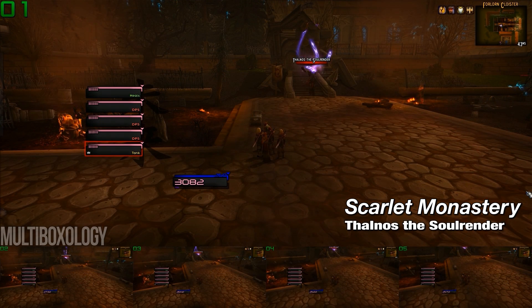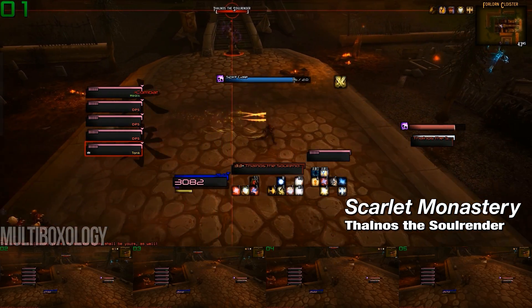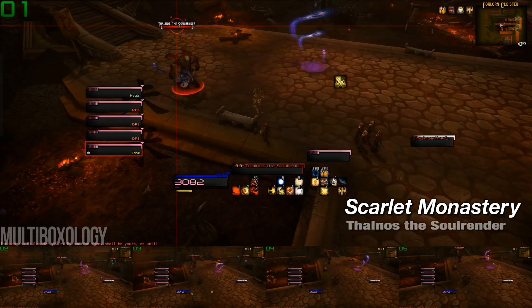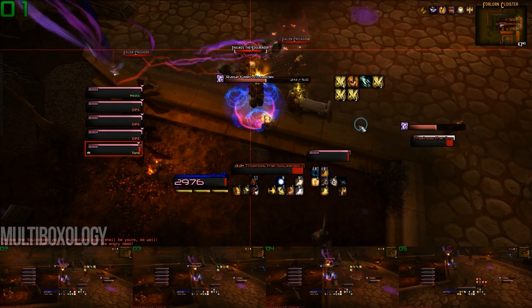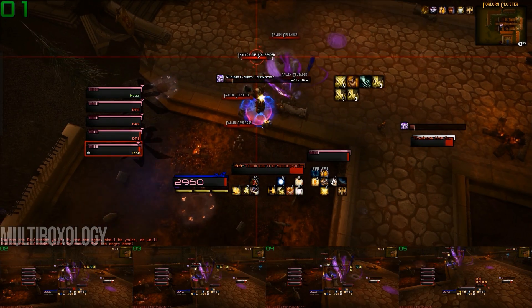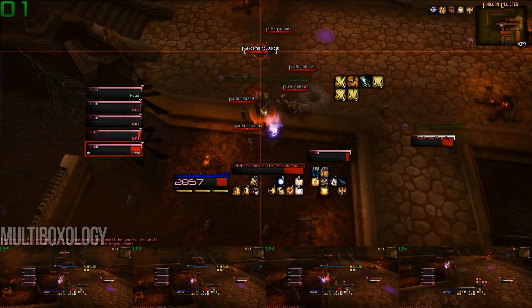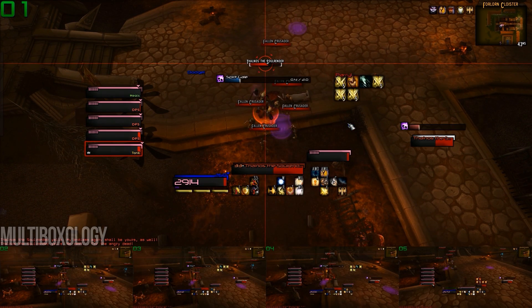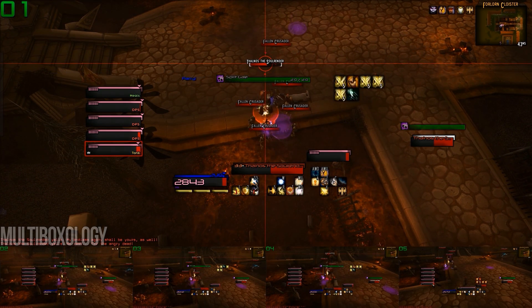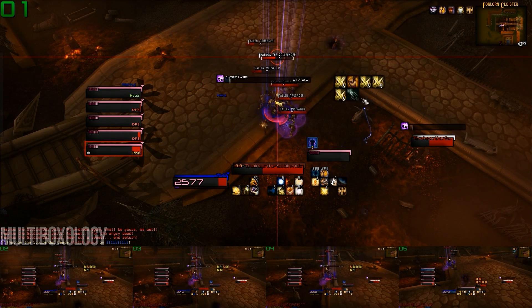Thalnos the Soul Renderer is the first encounter in the Scarlet Monastery, and he has a handful of tricks up his sleeve, which makes this a semi-difficult encounter for multiboxers. First and foremost, he will continually cast Spirit Gale on whoever has aggro. This is the purple circle which you'll constantly see being cast on the ground — no one should be standing in this. The spell can be interrupted, but he casts it so often that you might run out of interrupts, and sidestepping it is generally the route that I prefer. He also casts a spell similar to the Death Knight's Army of the Dead, which brings a handful of adds into the fight.